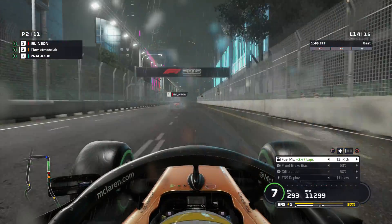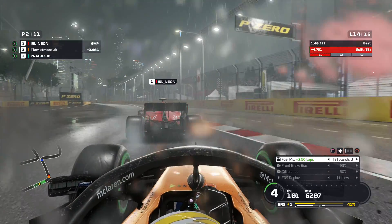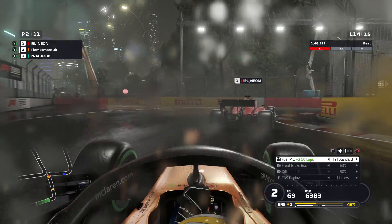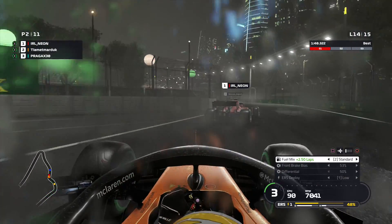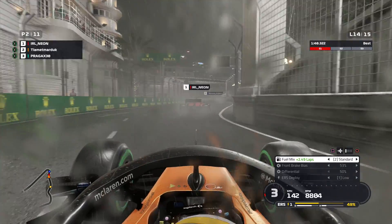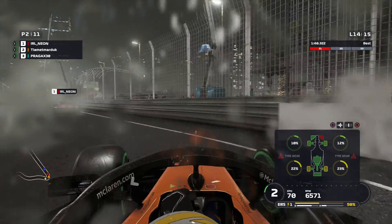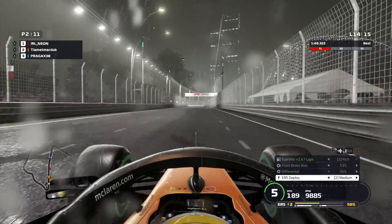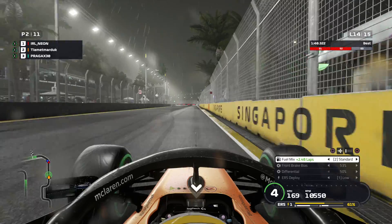I'm now starting to get more adventurous with my lines to try and get closer. He's still not really cracking - fair play to IRL Neon. We just need to keep him under pressure. He seems weak at the Anderson Bridge - can we go for a dive? No, that's a bit of oversteer, and now we've got front wing damage. Now the whole wing is gone. Wonderful.